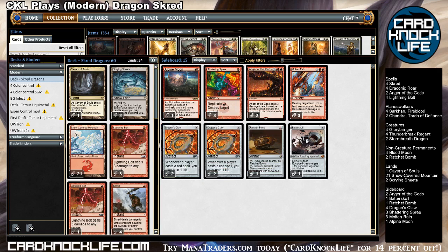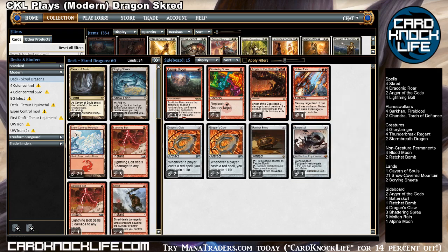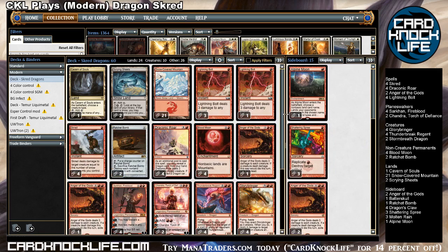Another Ratchet Bomb — obviously very good. And then Batterskull, also another source of life gain, which is very useful. Against control decks where burn spells aren't great, Batterskull is a good way to just put a fatty into play that's very hard to interact with. So there you have it — we're gonna play some games with this. If you'd like to try the deck out, check out Manatraders.com. I rented it from Manatraders and I'll be returning it after my videos, no hair off my back if I don't like the deck.